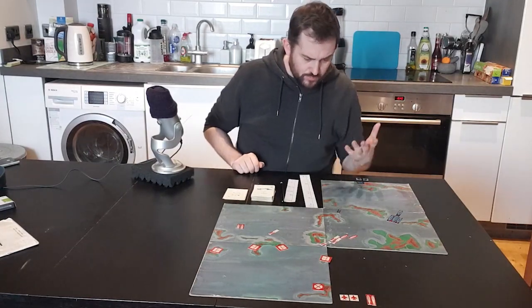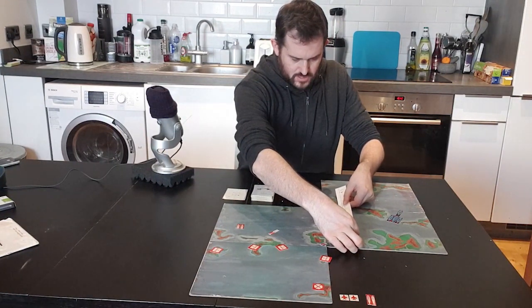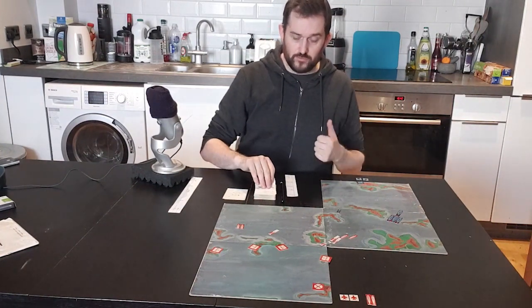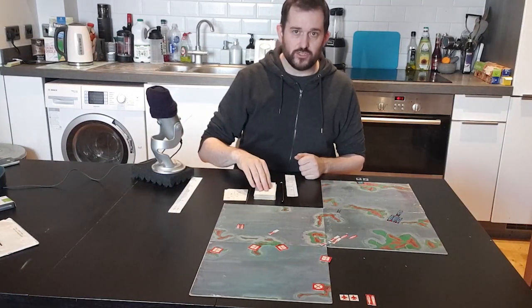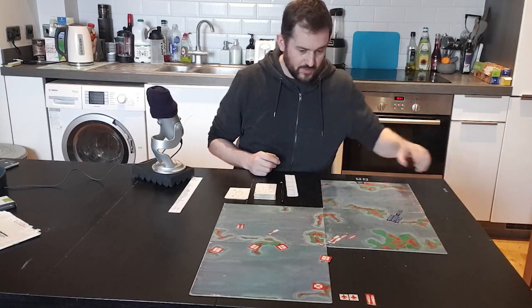Red gets to fire again and tries with the second missile boat. It is in range and doesn't cross any mountains. Fire control cards: first missile system — nothing, no shot. Second missile system — a red cross, so we do get to shoot. The damage card result is serious damage, which against a missile boat or submarine is enough to sink it outright. So we remove that missile boat. First blood to Red.